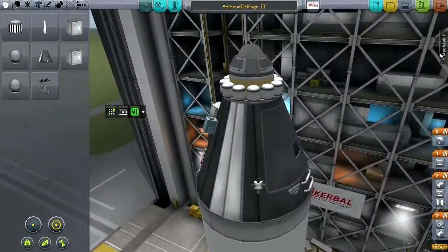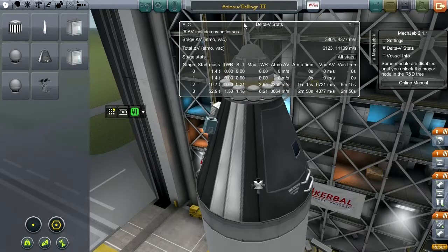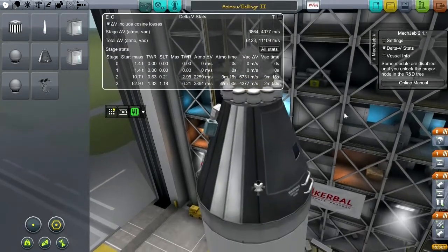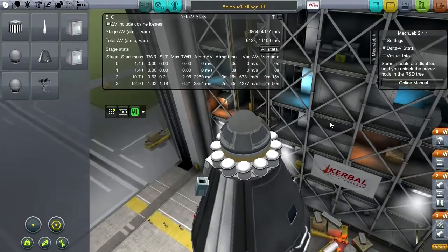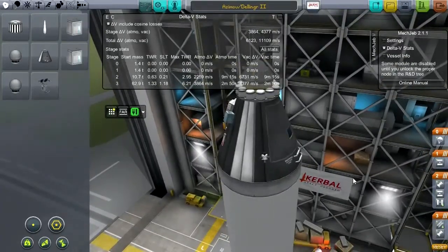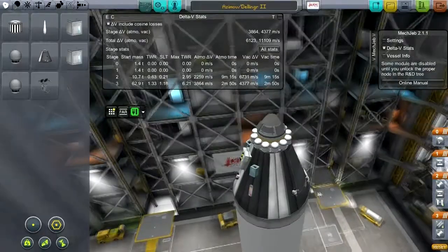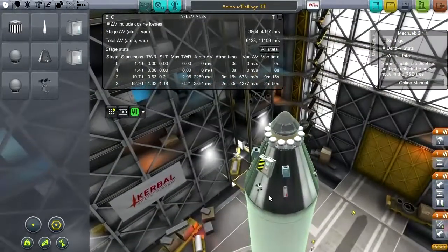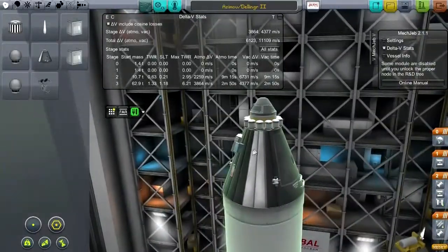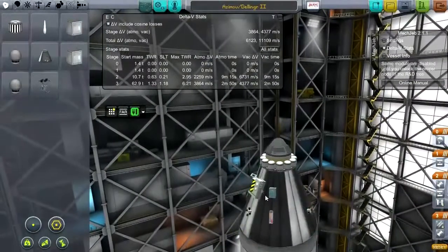I think we definitely have enough delta-V — about 11,100 — which is pretty close. We're basically talking about adding in the velocity of the rotation of the planet into the usual 9,500. I've never been particularly good at estimating how much I need for polar orbit.